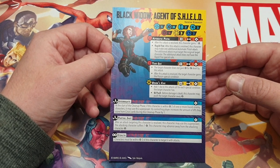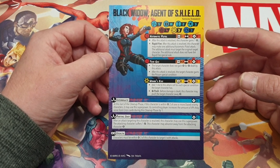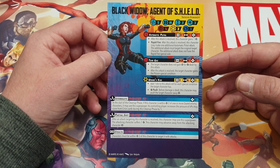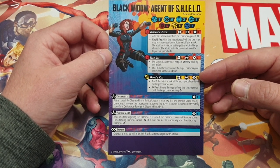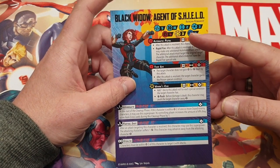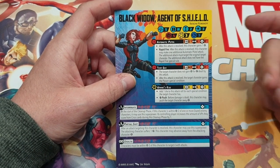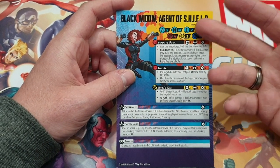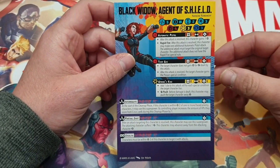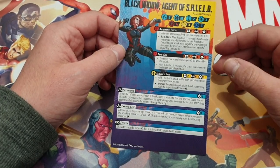First up we have Black Widow, Agent of Shield, sub-name Natasha Romanoff. She has a health of five, speed of medium, she's height two, and she has a cost of three. A four defense against physical, three against - what's yellow? Spiritual? Power? And obviously blue - three defense against the blue one. Someone in the comments let me know what they're called again.